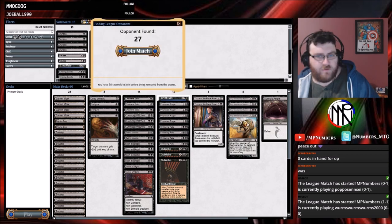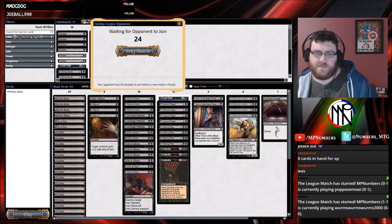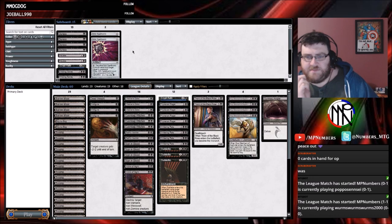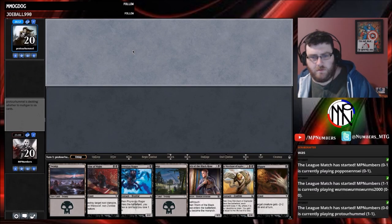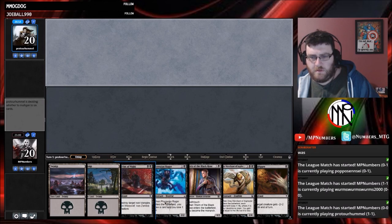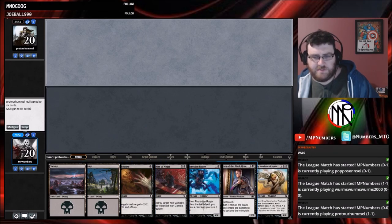I guess nobody wants to play Pauper. Oh, there we go. So yeah, goal is to have some removal spells, play some permanents, play Grey Merchant. We've got two Swamps — seems fine. We've got two cards we can cast and we just build up from that. Keep.